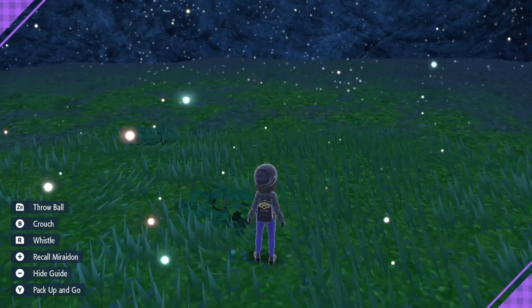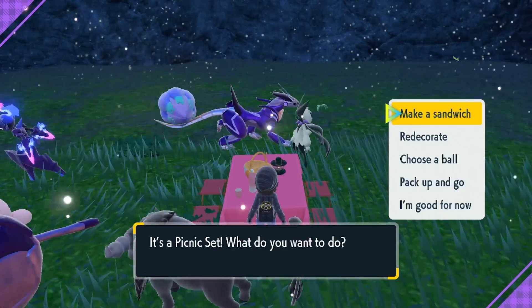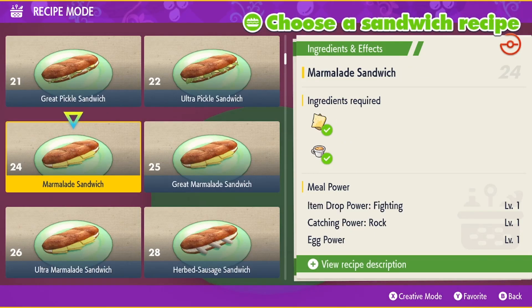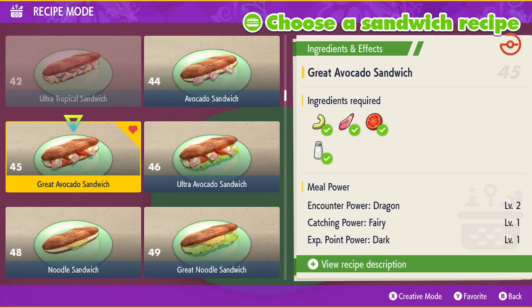Once here you'll have to set up a picnic and make a sandwich. You can press X if you don't have the recipe yet. You'll specifically want a great avocado sandwich — I'll leave a picture at the end of the video on how it should be built. Try not to drop any of the ingredients or let it slide off as this can change the buffs entirely. We want to get Dragon Encounter; if you have any other sandwiches with Dragon Encounter, use it.